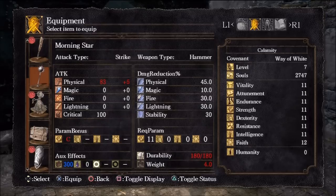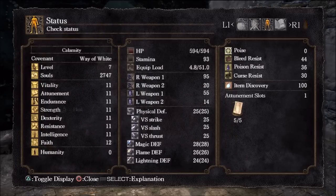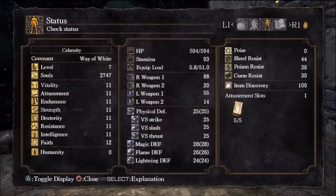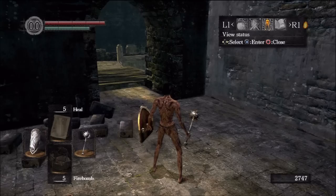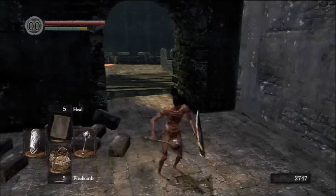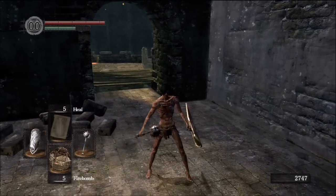I know for a fact that it hits harder and it has that nice little bleed effect in the right corner. Our current attack with the club is 95, and if we equip the Morningstar it turns into 88. We've taken a small reduction in damage, but the bleed effect will make up for it if I can trigger it.